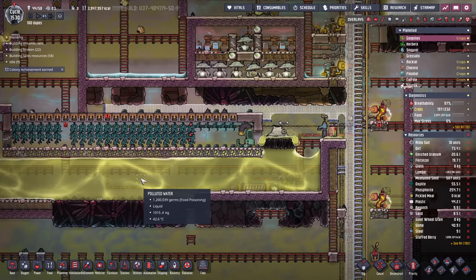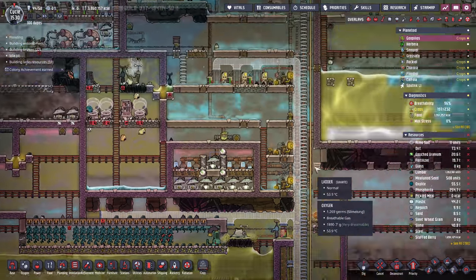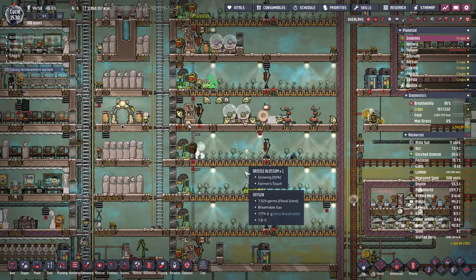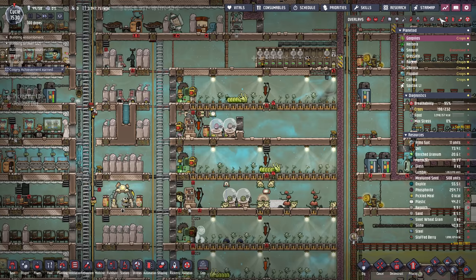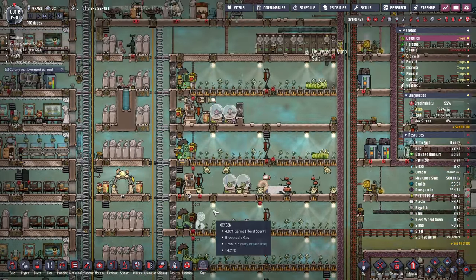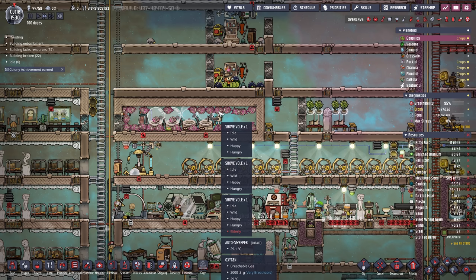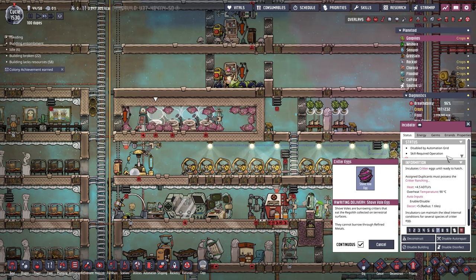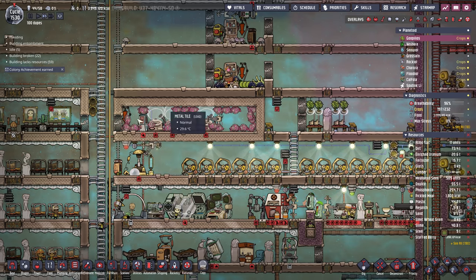We've got a pinch of pepper nut farm with a dedicated polluted water vent. Our main source of food is bristle blossoms. We've got one, two, three, four, five bristle blossom farms. Earlier on I did a lot of hatches, but I kind of pared them back a bit. We also have these guys - each one of these makes 16,000 calories and they're all wild. We didn't tame them because we don't want to feed them - we just want them to grow up, lay an egg, and perpetuate the species. So a good source of meat here.